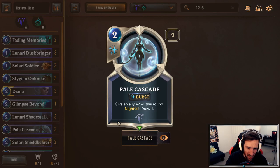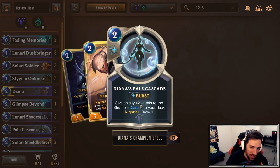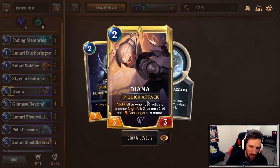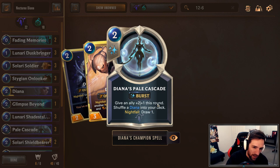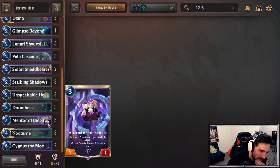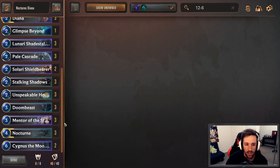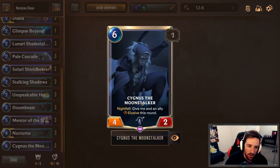Pale Cascade is a very insane card, and Diana's Champion spell makes this deck have a lot of smooth turns because you can just play these for cycling through your deck. Don't worry too much if you have like two Dianas in your hand — just play Diana's Pale Cascade if you have to. It keeps the gas going and you keep cycling through your deck. Outside of that, you look to go all in. Just play your deck pretty aggressively, don't try to play around too many things, and see if you can finish off the game with a Moonstalker.